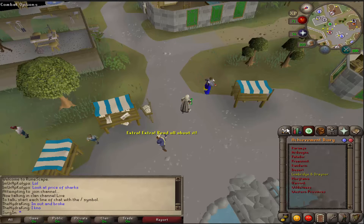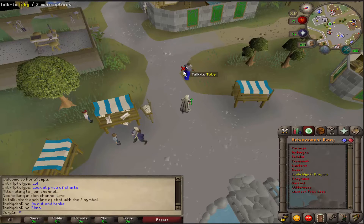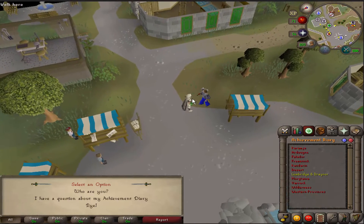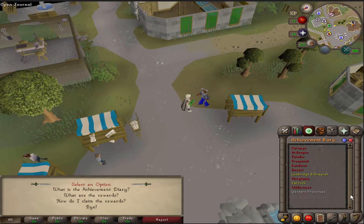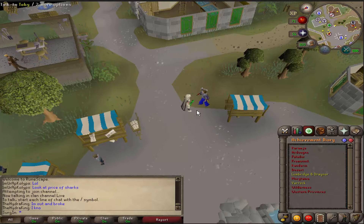Before you get started on any of these diaries, any of the VAROC diaries, you need to come to the VAROC Center and you need to talk to Toby and say you have a question about the achievement diaries. As soon as you see that go yellow, you are good to go on your achievement diaries. Make sure you come to the VAROC Center and talk to Toby so that turns yellow, and as soon as that turns yellow, you're good to go.